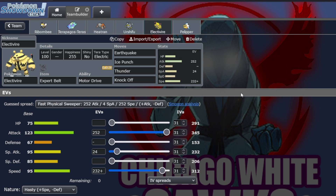Electivire is here with Earthquake, Ice Punch, and Thunder for some nice chip. Knock Off as well. We have the Expert Belt because it's good to hit things for super effective damage — especially Earthquake with Coco. Motor Drive will be nice if he hits us with an electric move on the switch so we can get that speed boost. Ice Punch is nice into Garchomp. This thing is one point faster than Mega Garchomp if it's Jolly — that's what it is.